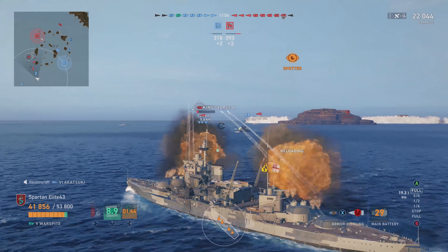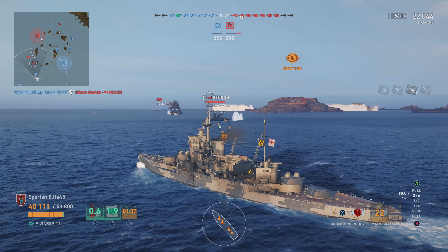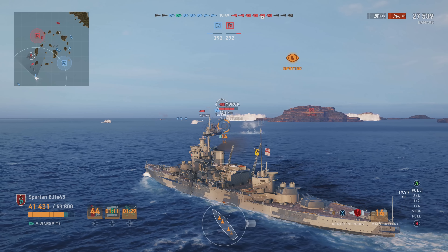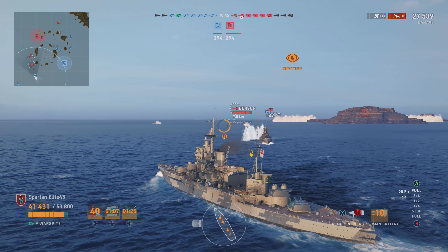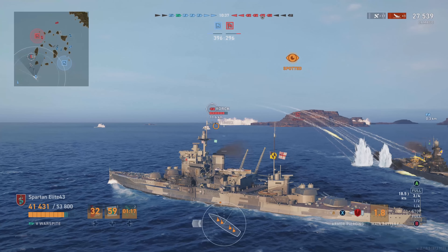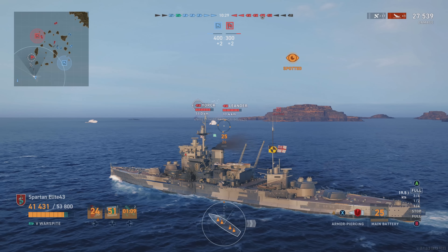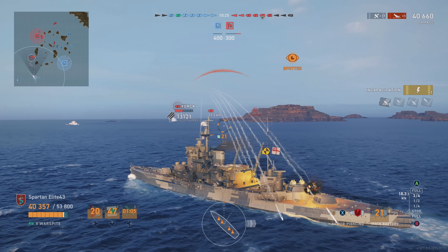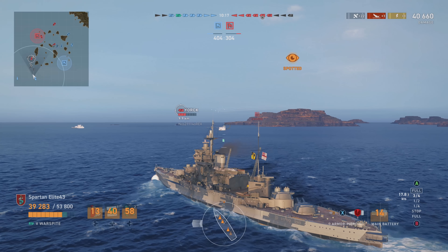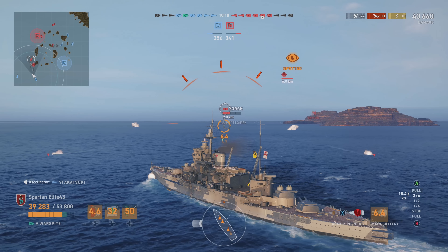The Warspite just doesn't quite turn as quickly as the Queen Elizabeth, and you can see the difference between firing armor piercing and high explosive. Goodbye King George. He was a top-tier battleship firing high explosive at another battleship and he deserved what he got — he is now at the bottom of the ocean. If you don't learn how and when to use armor piercing versus high explosive to your full advantage in battleships, you are destined to be miserable. The York just found out what short-fuse armor piercing can do — we hit them right through the front of the ship with plunging fire.